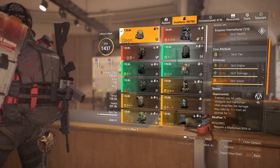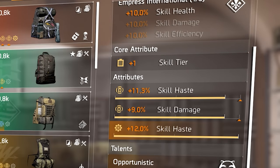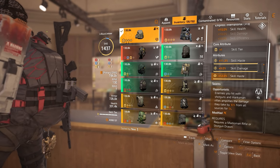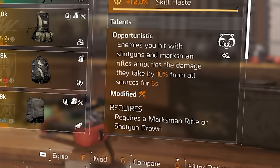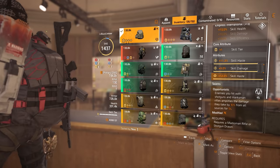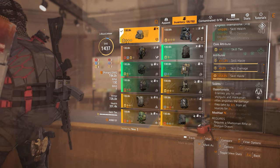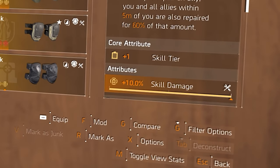For the backpack — and this is not the exact piece I would have liked — I am using one piece of Empress International with skill haste and skill damage attributes along with a skill haste mod. Ideally I would have preferred Wyvern for that extra skill damage, but this is what I had and I needed to recal to get the right talent. Opportunistic applies plus 10% amp damage, which is multiplicative, to a target you hit with either a shotgun or marksman rifle, and that amp damage applies to the entire squad and all damage sources for 5 seconds. The knee pads are my fourth and final piece of Future Initiative with skill damage as the attribute.